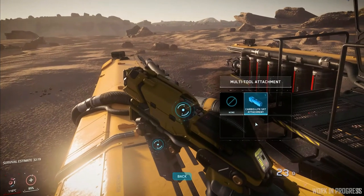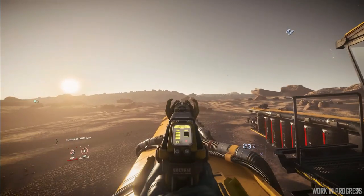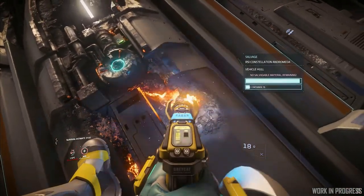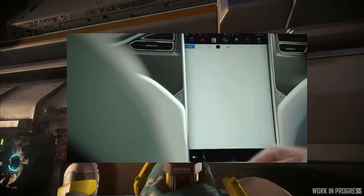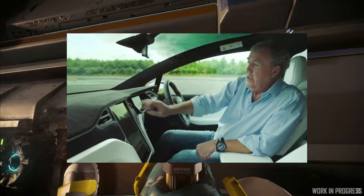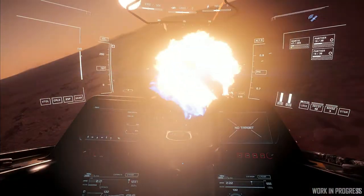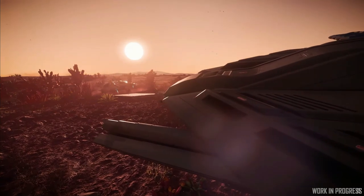You just buy a Greycat multi-tool. You make sure that you buy the salvage attachment and that the salvage attachment is actually attached to the Greycat multi-tool. And this is the moment where you can scrape off any material that is salvageable right away. You shoot down your opponent, go out with your multi-tool, take the hull off their ship, and put it back on yours to repair the damage.